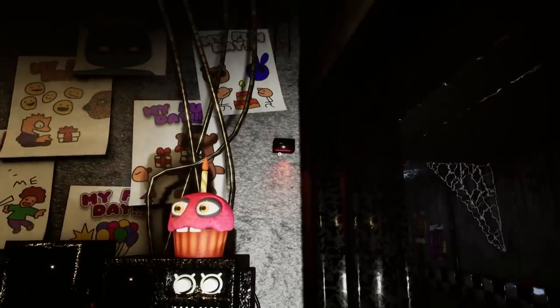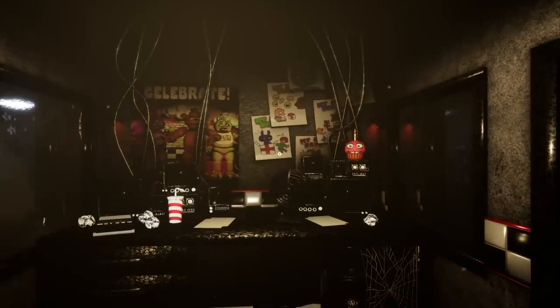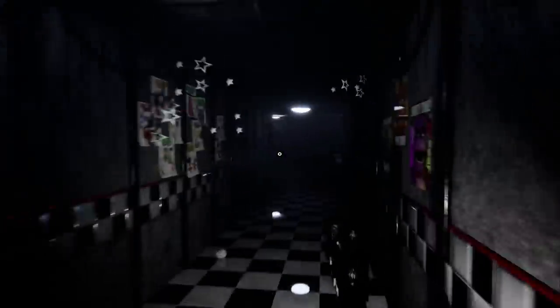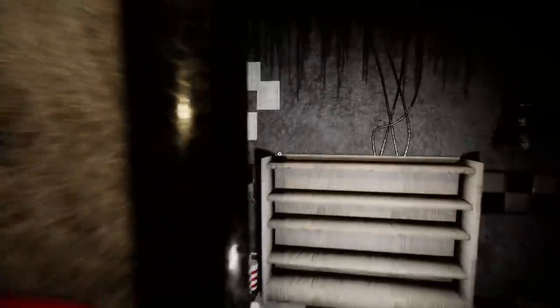I also heard there are Easter eggs in this game. What's that — a red light? There's one on that side too. Never seen that in the original office. I've been trying to press E on everything to find something. It'd be really cool if a game developer just added a secret door — you turn around, press E, and it opens into like an animatronic museum with all the animatronics from the game.